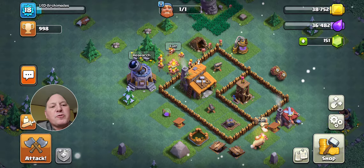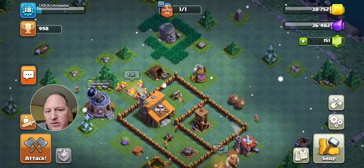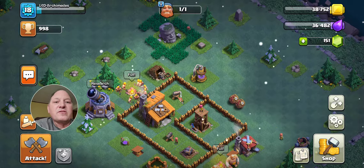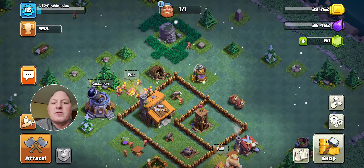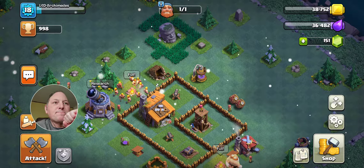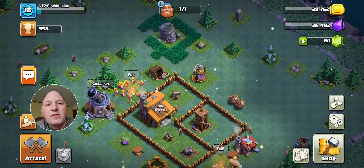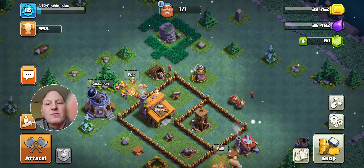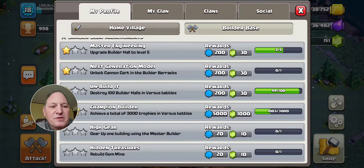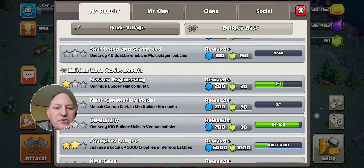The other thing with Builder Base is there are more obstacles to clear. I was super aggressive yesterday and just about cleared off every obstacle I could, getting those 1, 3, and 5 gem clearances just to get to 500 gems for that third builder. Look at my trophy count — 998. One of the achievements for Builder Base is you get 100 gems for reaching trophy level 1000.